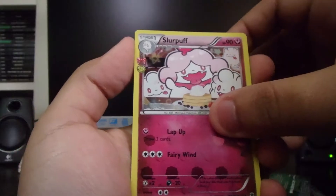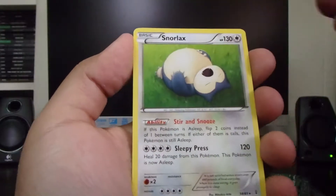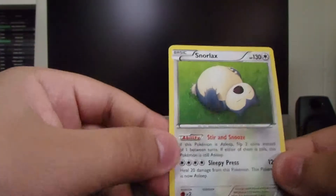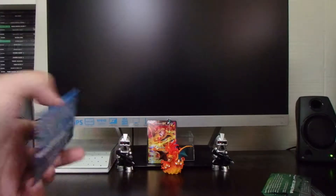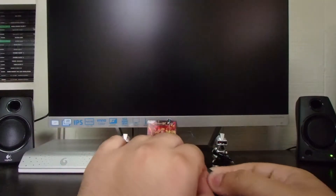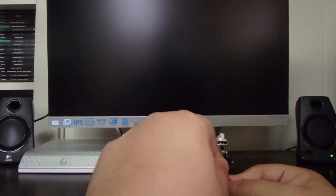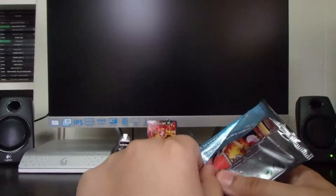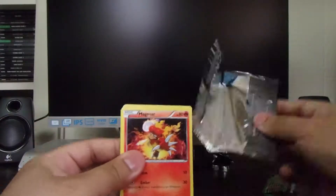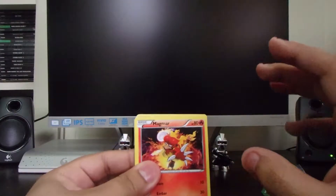Grass Energy, Diglett, Paras, Reverse Metapod — and there's two more! We got the Reverse Metapod, a Rare Frostlass, and Hitmonlee. Pretty good so far.